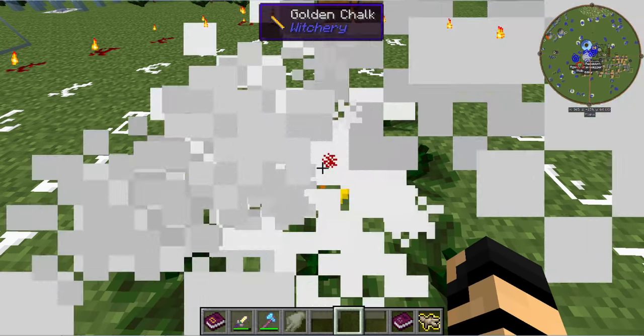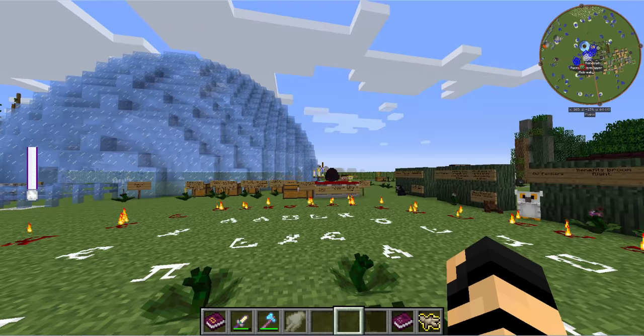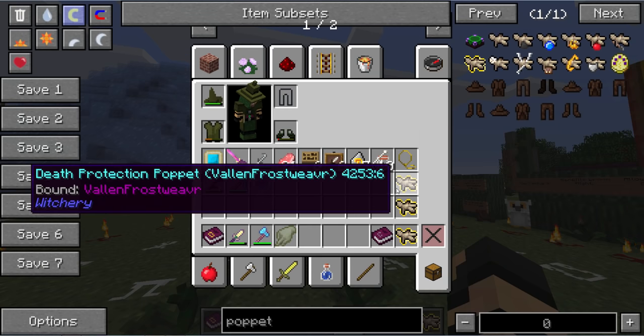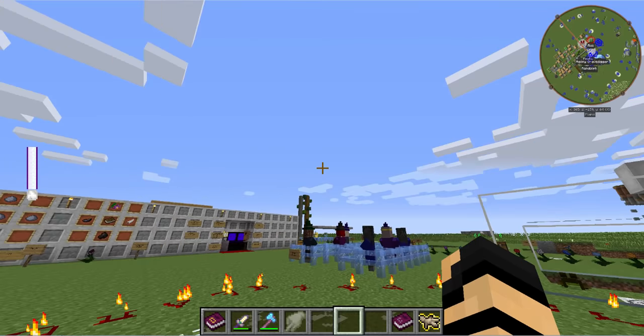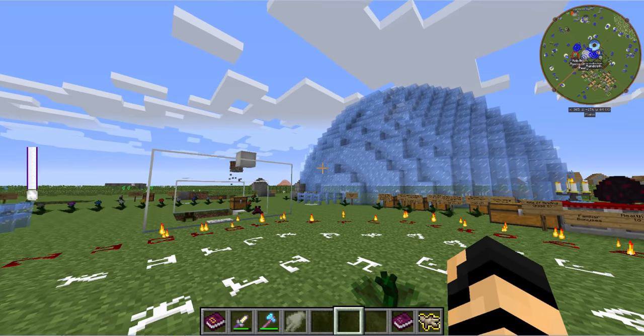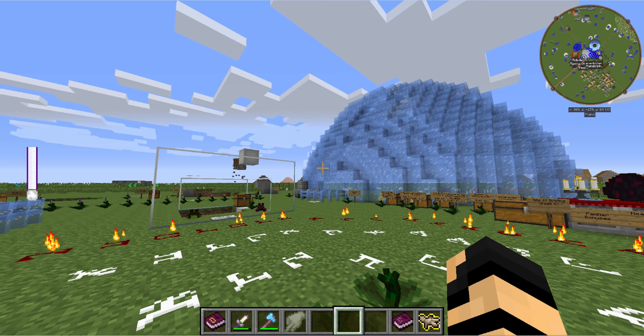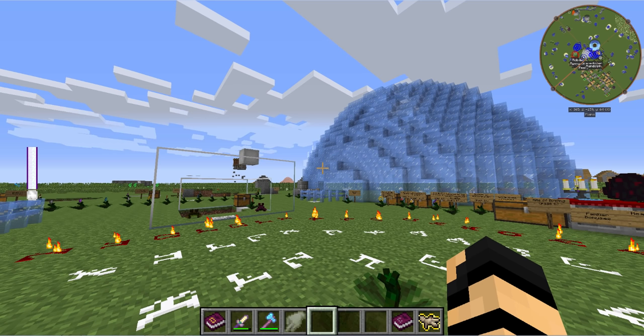I'm in there and — there we go. I have been infused. You'll notice on the left side of my screen — there we go — I now have a little meter. This is my infusion meter, I guess — a good way of describing it. This is the amount of power I have to cast things with.